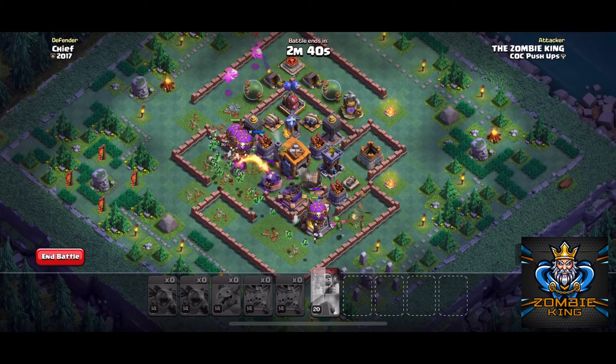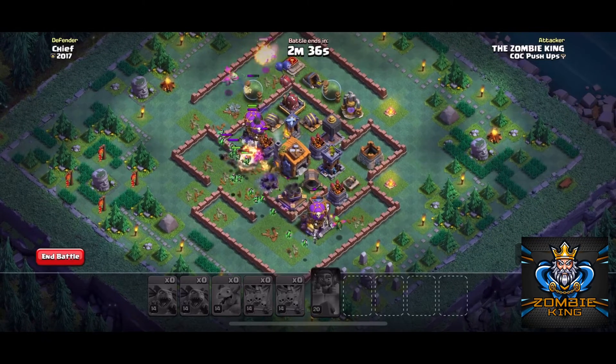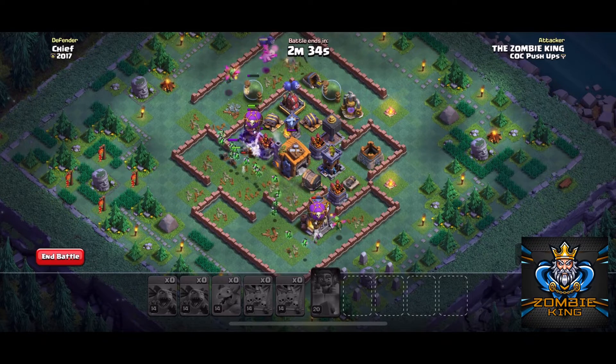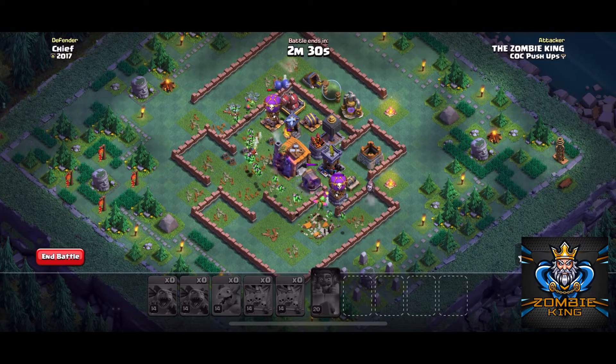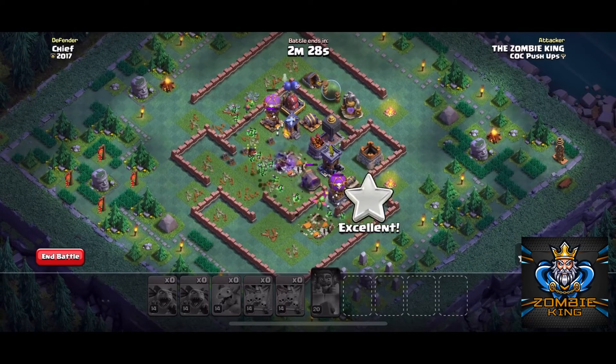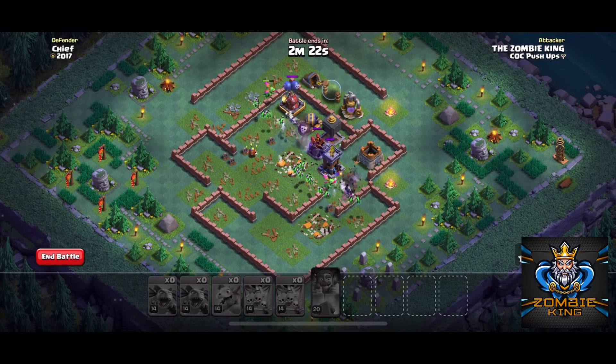We're going to put another baby dragon up top. On this one we still have that tesla over in the corner, so you want to make sure you have enough troops for that. But it shouldn't be a problem because these troops should just go straight through this base, and once all the air goes down there's really nothing else to do.